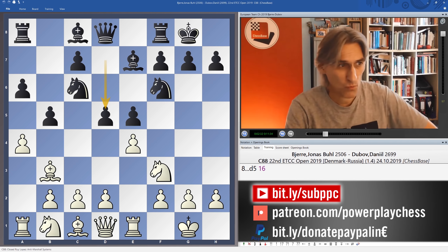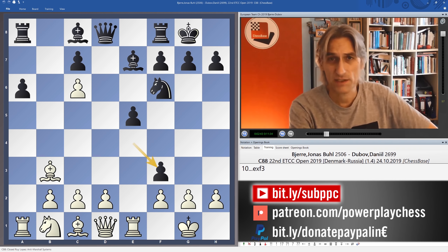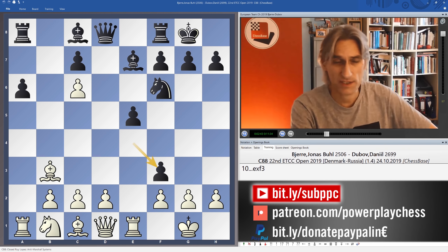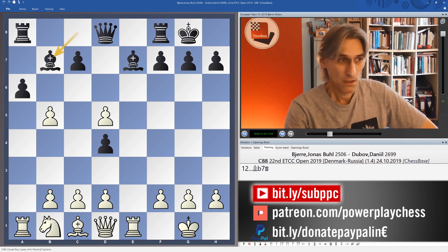Let's look at white's alternatives here. Well, you can just take on b5, but in this position black does have some compensation - this has been tested before. You can see that white is very much behind in development on the queen side, whereas black's development is pretty straightforward. Bishop takes d5 has also been played before, and black grabs the two bishops - this also offers reasonable compensation. White's queen side development is very poor. So Biero played pawn takes d5.